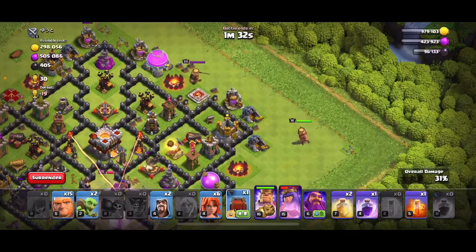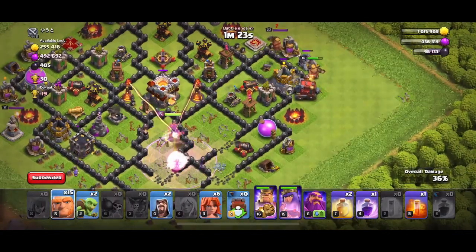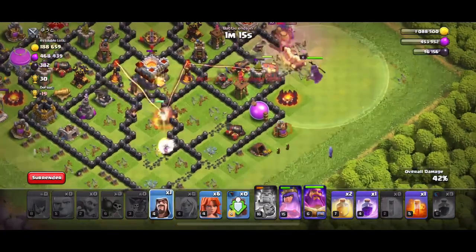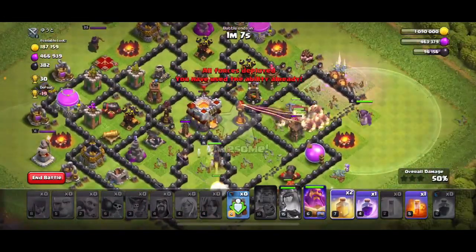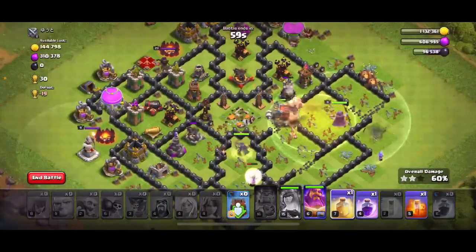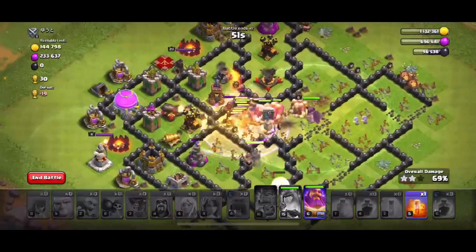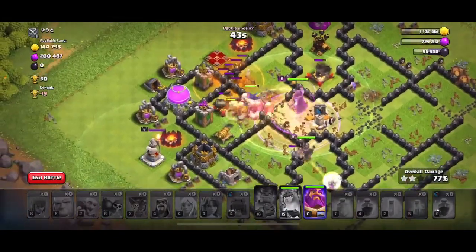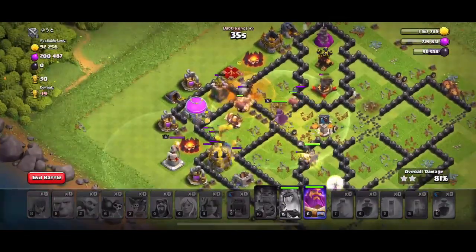Let's rage her up. King Ability, King Ability, and Queen Ability. Kind of sucks I have to use Queen's Ability, but she takes out the Town Hall. Nice. One Inferno died — you hardly see that in any of my videos. That Inferno just died in the middle of this defense, even though this looks like it's still an active base.